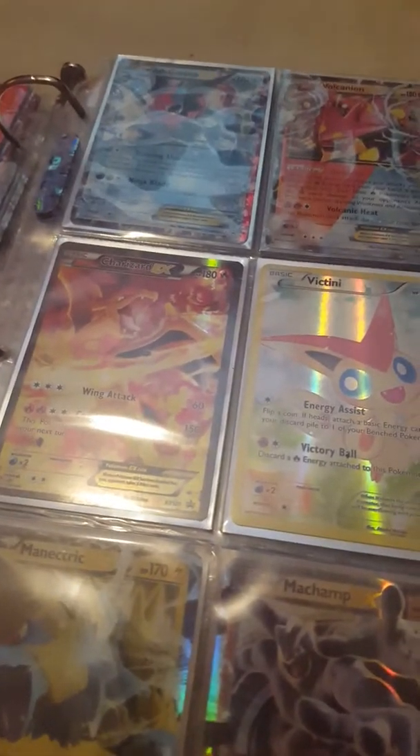Next we've got our EX Promo Cards: Ash-Greninja EX, Volcanion EX, Bewear GX, Charizard EX full art, and Victini full art.